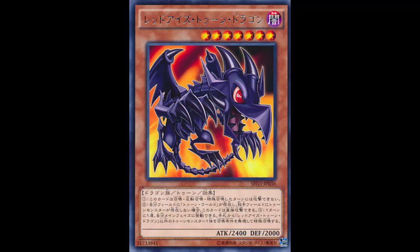Once per turn, you can special summon one toon monster from your hand, except Red-Eyes Toon Dragon, ignoring its summoning conditions. So the toon monster summons more toons. It's a pretty powerful effect - good thing it says except Red-Eyes Toon, or it could loop itself. It can summon any other toon monster from your hand ignoring summoning conditions, whether that's Toon Gemini Elf, Toon Masked Sorcerer, Toon Blue-Eyes, Toon Summoned Skull - whatever you want, including the toon monster we'll be reviewing on Wednesday.